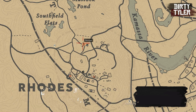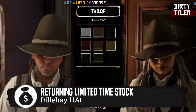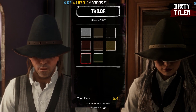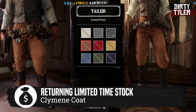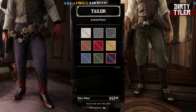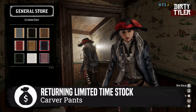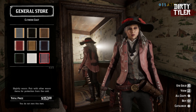We have some limited time clothing items returning to the game. First, the Dillahi hat comes in 8 different variants and will run you 4 gold bars. The Carver pants come in 10 different variants at around $57. For female players, the Clemeny coat comes in 10 different variants and retails at $153 per variant.